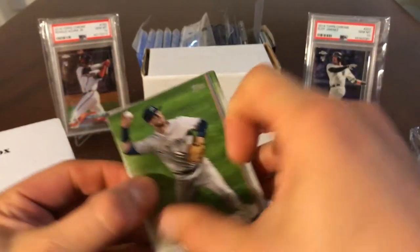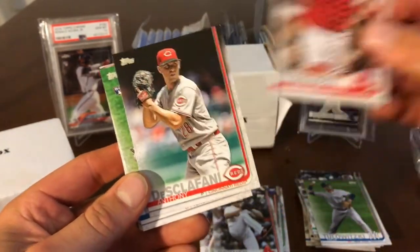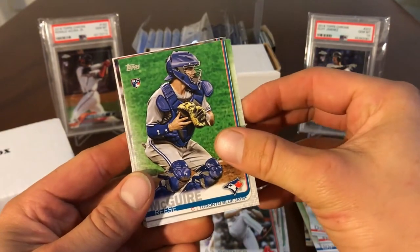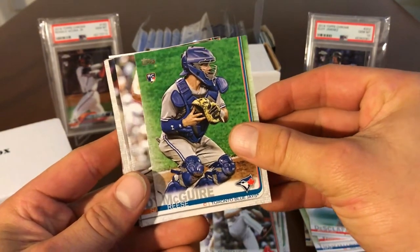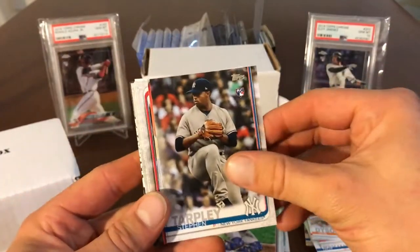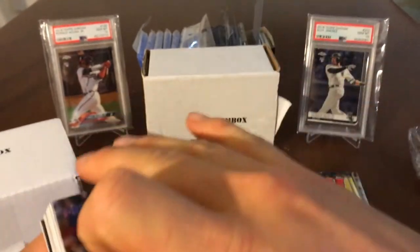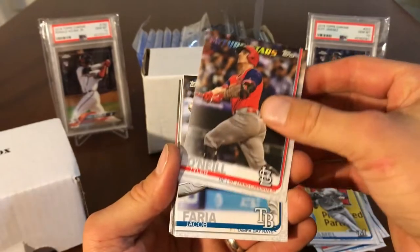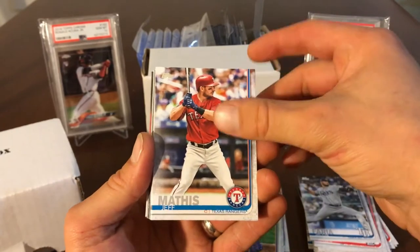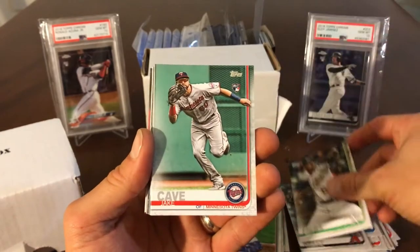Believe it or not, I actually played with Bobby Dalbeck. If you guys have seen the Red Sox, he's the top Red Sox prospect — he just got called up. He hit six homers in his first ten games and the only other people to do that are like Willie Mays and some crazy other dudes. I actually played with him when I was 14 — we played on the same travel team. Our pops coached him. When he was 14, he was throwing 87. Stupid. He's so good. He hit tanks.